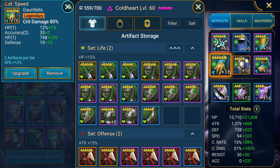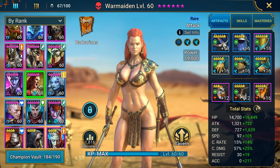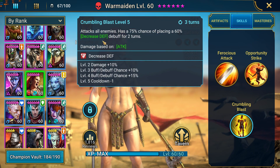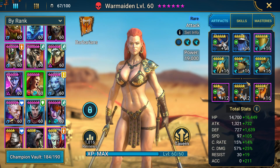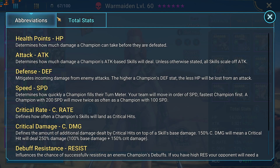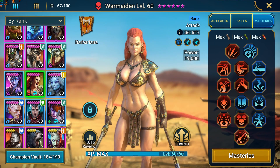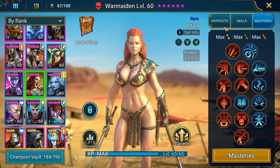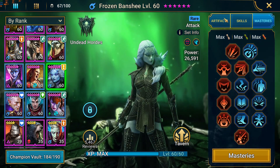Then we've got Warmaiden — another very accessible champion. This is our decreased AOE defense, 60% on a three-turn cooldown, 100% success rate — really really important. We've got some speed, some accuracy, good stats overall, just enough for the dungeons. The masteries were probably set for clan boss in the beginning, so he probably hasn't changed them yet — maybe he still uses her, we'll see.